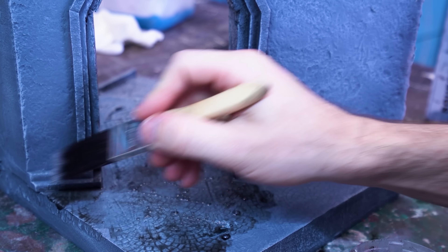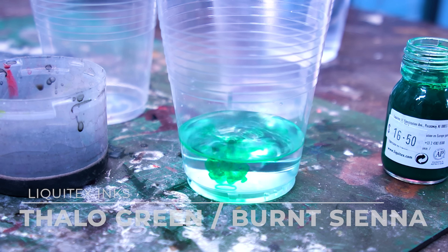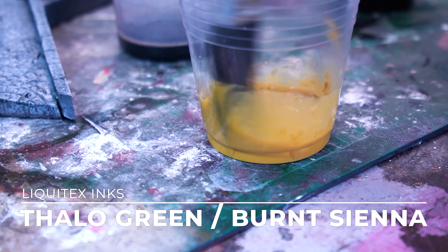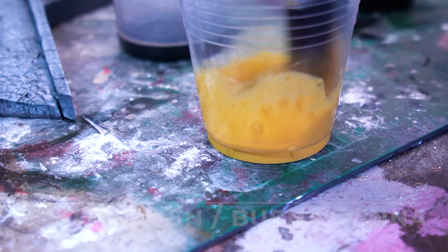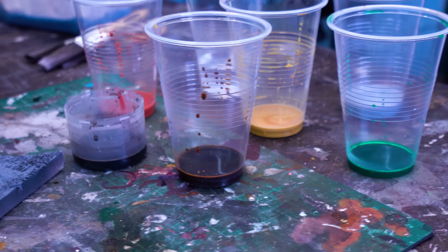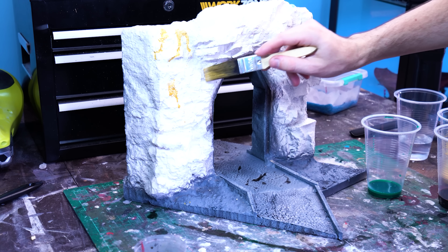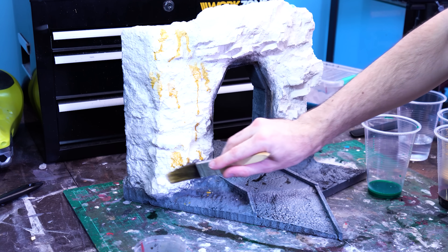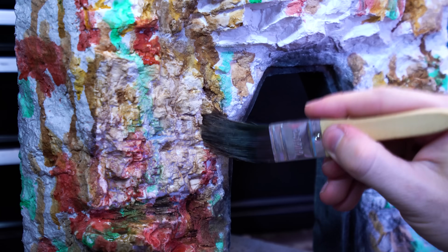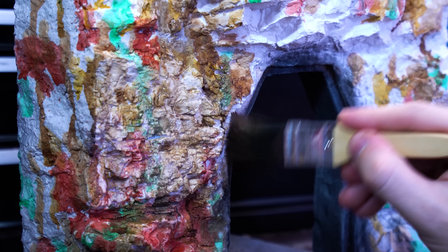Now we get to the fun part. To get some super realistic looking rocks, we'll be leopard spotting our plaster rock face. This technique involves mixing up a bunch of washes of different colours and dabbing them sporadically across the porous plaster surface. The plaster absorbs the washes and they blend and swirl together, staining and colouring the rock face in a very similar way to minerals of different pigments within real stone.